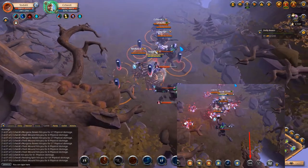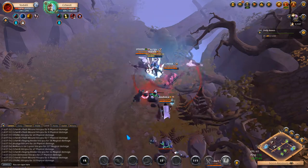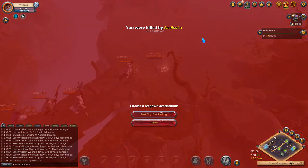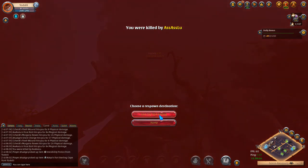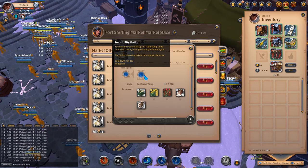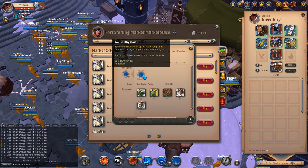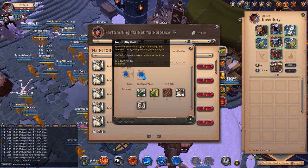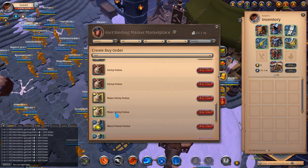Important to know: invisibility potions — if you take damage, the invisibility goes away. Be aware of what you have around you. Using them while AoE is spawning around you won't work. As you can see, damage breaks it. Also, using abilities will break the invisibility too.